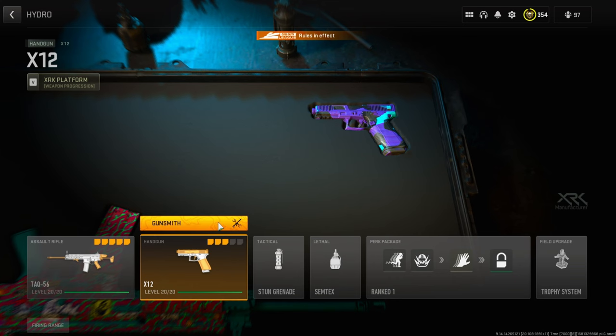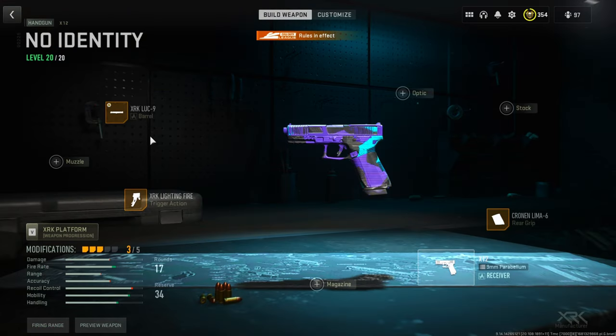Also, for your pistol, you're running the X-12 with the XRK Luck 9 Barrel, Chromalima 6 Rear Grip, and then the XRK Lightning Fire Trigger.